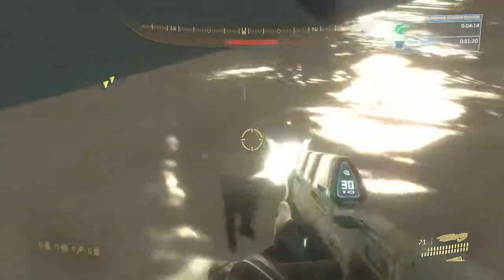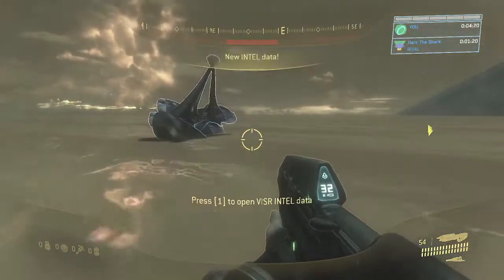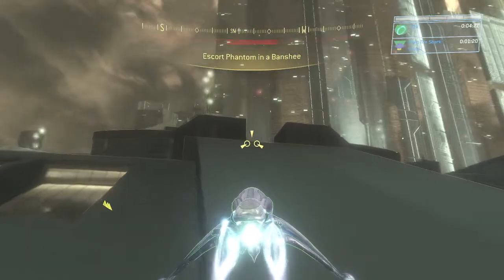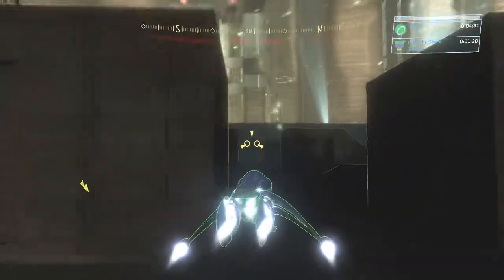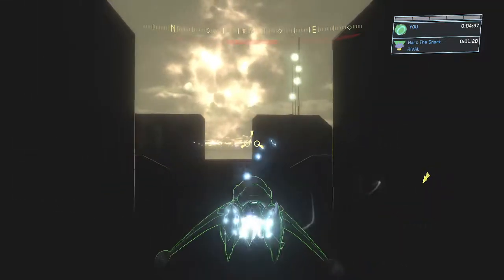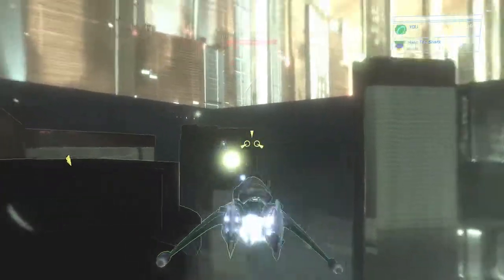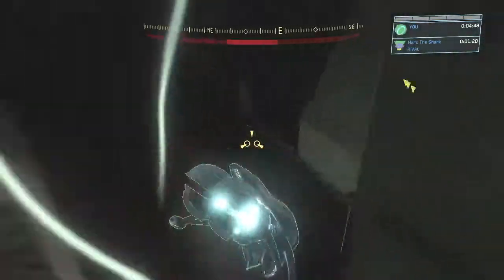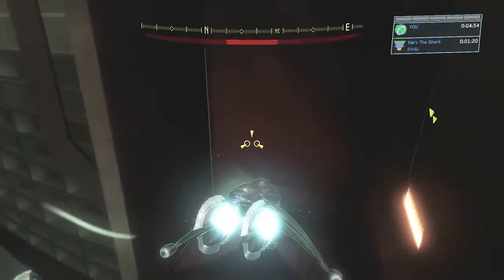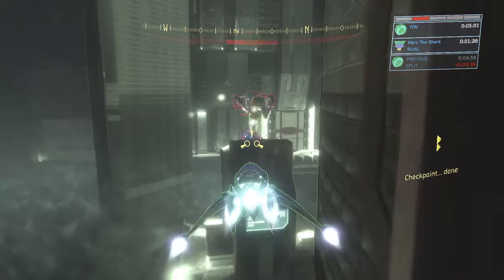Now say you got your Banshee at least to right water level or further, which is great. You're gonna want to get in your Banshee and then fly up here. You're gonna have to hit a trigger volume on the outside wall. So you're gonna pass these two structures, and as you pass this second structure, make a right. You see a building with a large neon circle on it — you're gonna go down these stairs. You're gonna want to get your Banshee in the corner right here, and then you're gonna stand in the corner. And then you'll get a checkpoint, and this Phantom will spawn in.